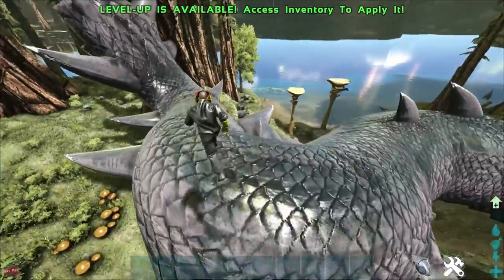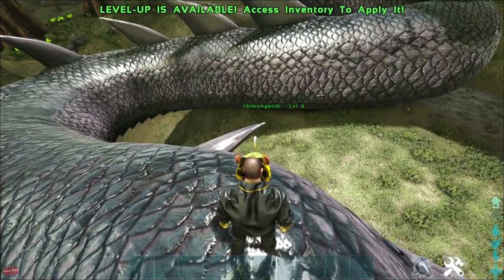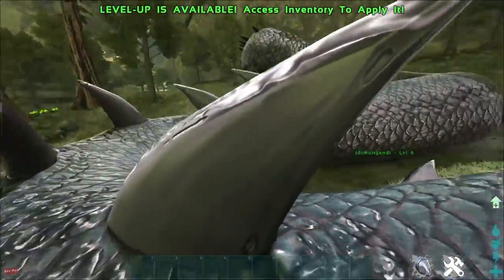But this thing is absolutely huge. So what I'm gonna do is I'm gonna take this guy out and see how much damage he can do. What's it actually called? A Juremunga... I have no idea how to say that. Let's call it Jurem. This guy is called Jurem. Look at these spikes — I can hide in the spikes. That's amazing.